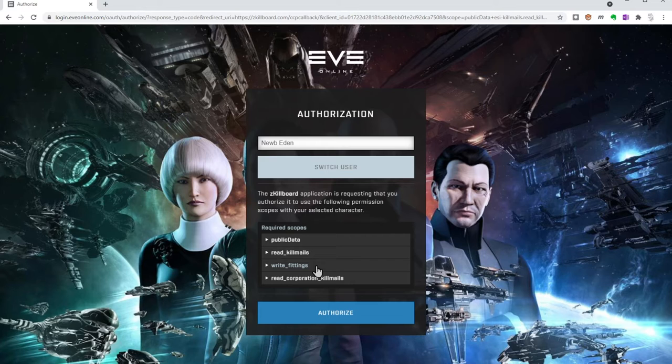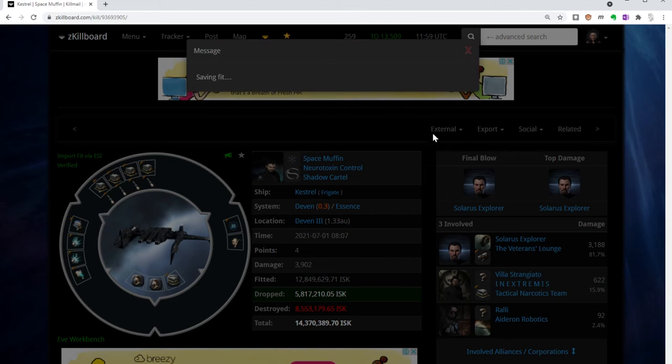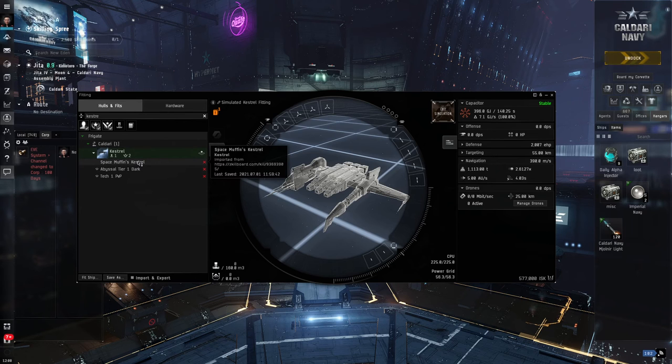In this case we're looking at the 'write fittings' permission. We're giving Zkill permission to take a particular fit and write it to our in-game account — post it into our in-game fitting tool, which is exactly what we want. So here we are back at our Kestrel kill that we are going to borrow from Space Muffin. I'm going to go up to export, and now that I've logged in I'll be able to import that fit via the ESI. When I click on that, I get a message that says the fit is now successfully saved to your character's fitting. Let's jump back in-game.